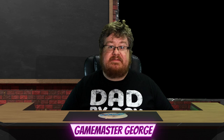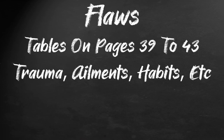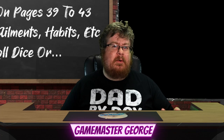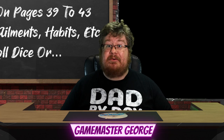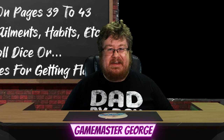Optional rule 2 gives you — you guessed it — more random tables. Pages 39 through 43 give you random character flaws, trauma, physical ailments, bad habits, or a special event or reason you're hunted. Roll a die specified by the table, or throw a knife at it, to build your poor twisted wretch. And before you ask — no, you don't get any special goodies for taking these flaws. Just enjoy the imperfections.